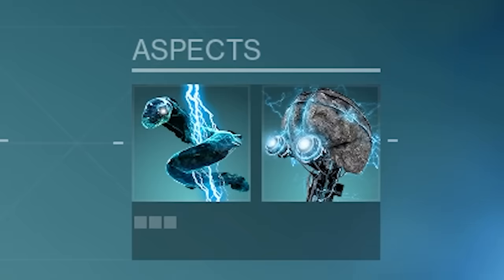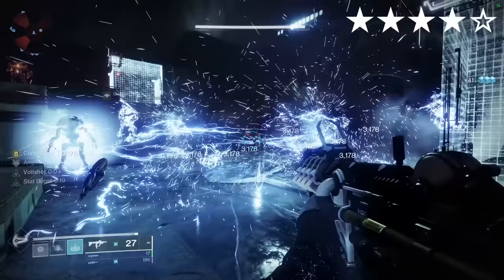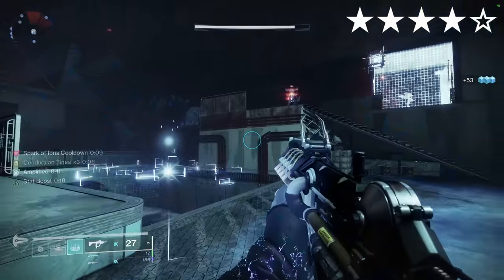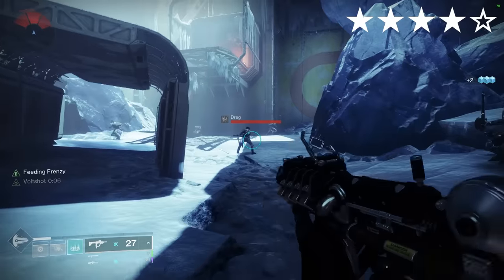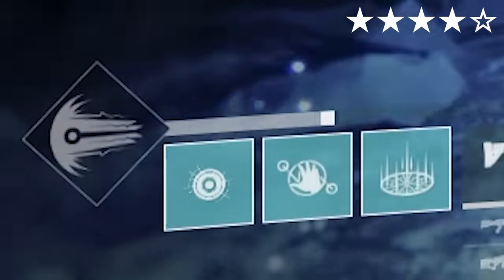Crown of Tempests. Arc. Aspects: Electrostatic Mind, Arc Soul. Fragments: Spark of Ions, Magnitude, Discharge and Shock. Arc ability or Jolt Final Blows increase the recharge rate of your Arc abilities. Use a primary with Volt Shot like the Ikelos SMG or Brigand's Law to take advantage of this armor perk. You can also extend the duration of Storm Trance by getting kills, but I used Chaos Reach since it's way better.